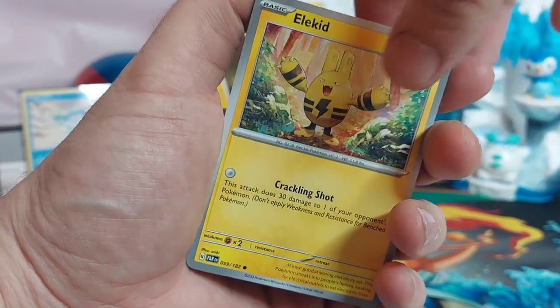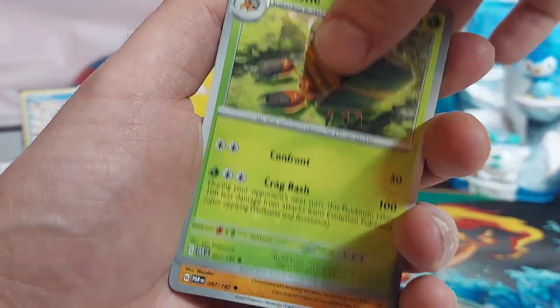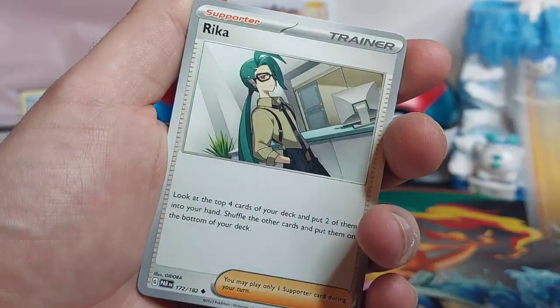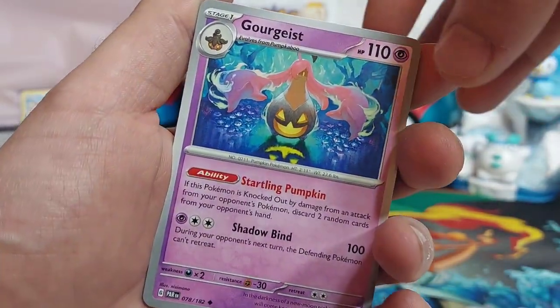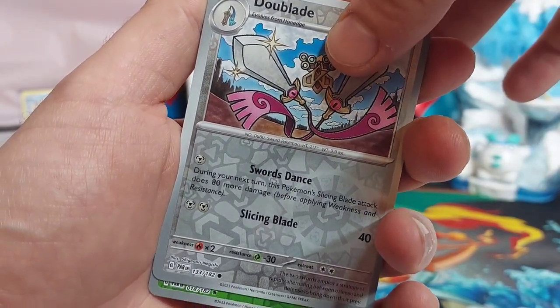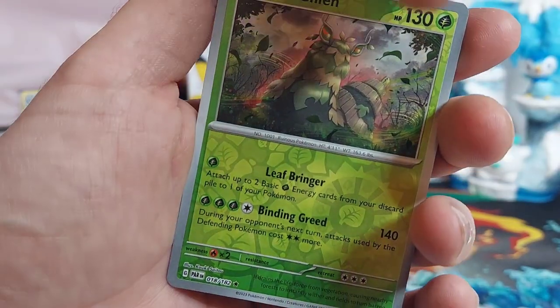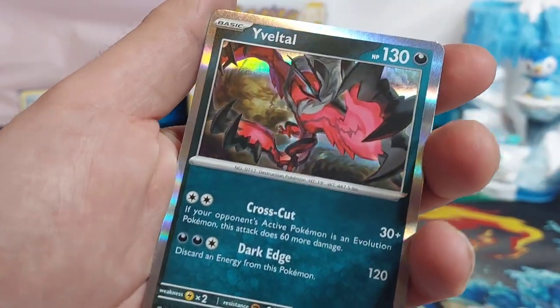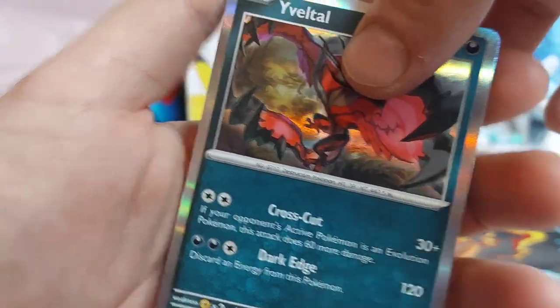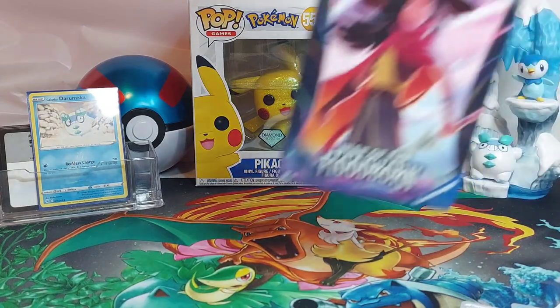Last Paradox Rift pack: Elekid, Tinkatuff, Trubbish, Cresselia, Ninetales, Raichu, Gourgeist, Doublade, first reverse and second reverse. It looks like this is going to be an OG holo — it is the Wyrdeer, so there we go.